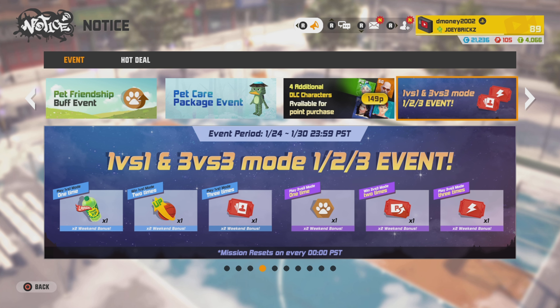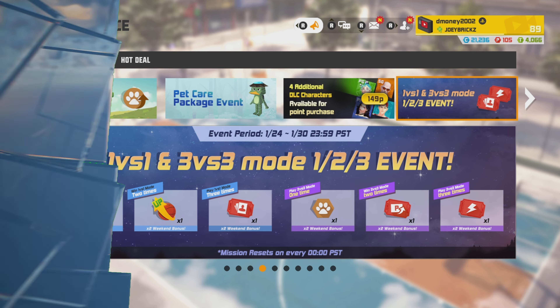Next event is the 1-2-3 Event. Very simple, very straightforward — you need to play three games in 1v1 and 3v3, but you need to win at least two of the games to collect all the rewards shown on the screen. The rewards double on the weekends, so if you don't have time today or tomorrow, do your best to hop on Friday, Saturday, and Sunday to collect double rewards. Also keep in mind that the gold tickets are in 1v1 mode, not the regular 3v3 mode.